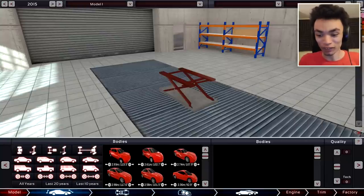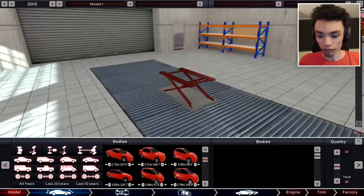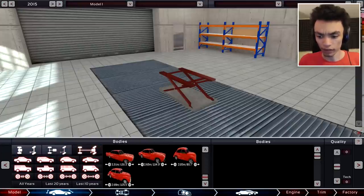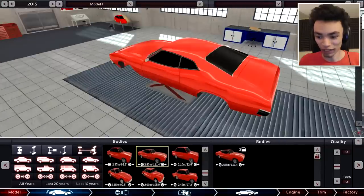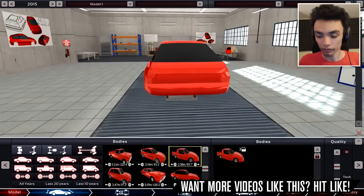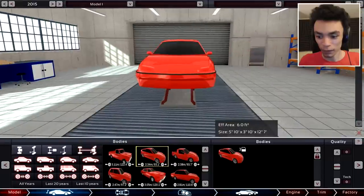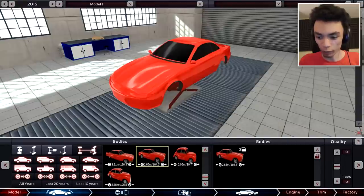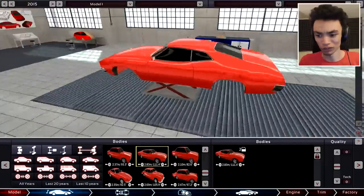We've got a few things to choose from here — obviously bodies and such. I'm not exactly sure how I'm going to build for this episode. Maybe we'll start with a muscle car, so that would be this right here. Then we've got to find the muscle car out of these. Oh, that one looks fancy — I quite like that. I think we're going to go with that first one. So we go with you, you big meaty muscle thing.